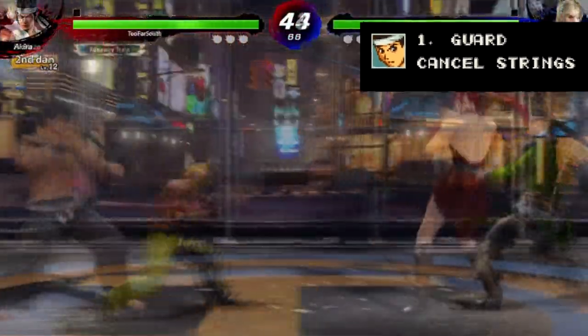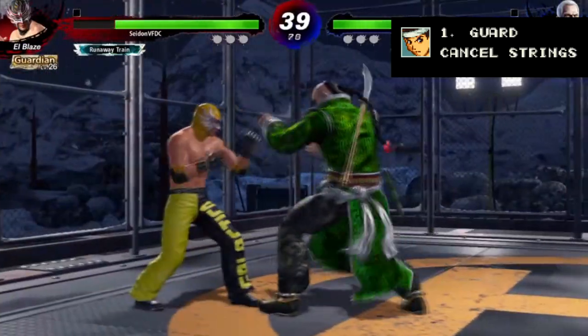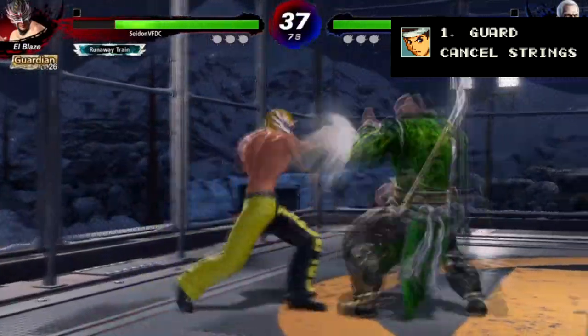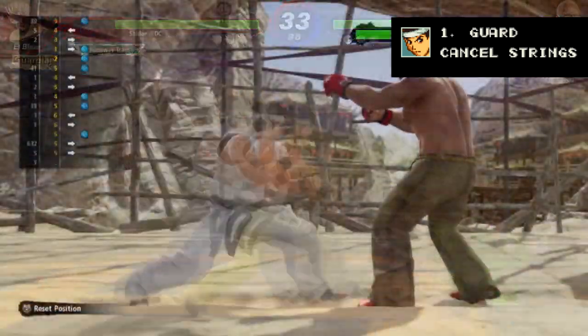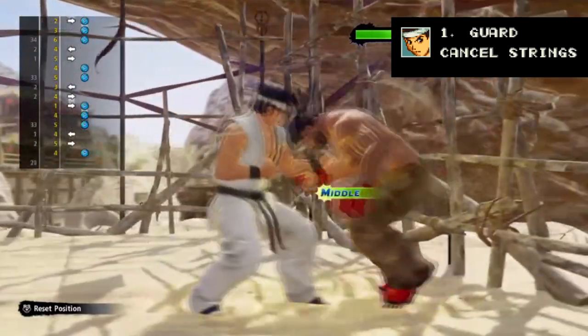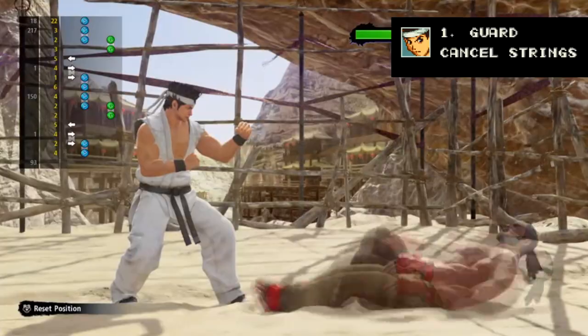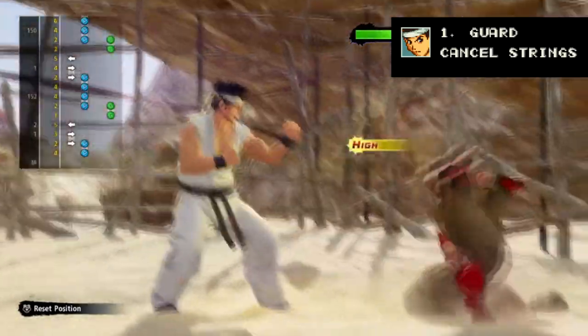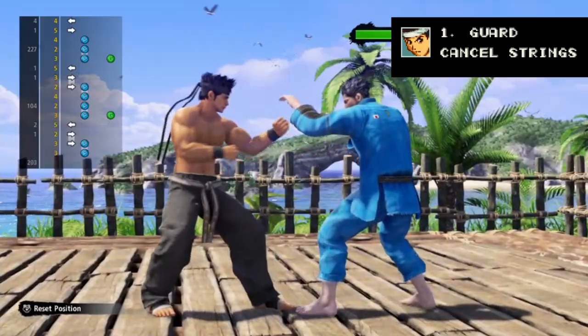You may have noticed in Virtua Fighter 5 there's a huge window when it comes to inputting your combo strings. Not only that, the slower you input your combos the slower the combo actually comes out. Probably more on that in a later video, but for right now in the early stages of playing this can be really inconvenient and you'll find yourself awkwardly doing combos every time you want to set something up with a jab or cancel your combo into something else. So how do you stop that?